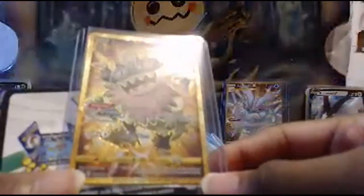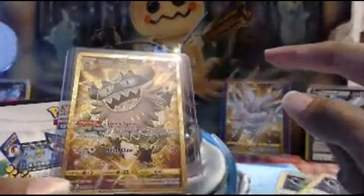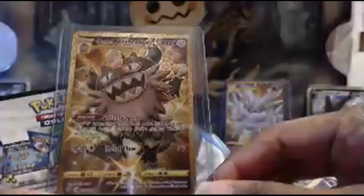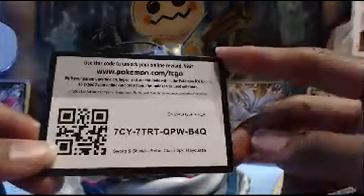Before we end this video, this is the last code card. We're going to take a look at shiny Galarian Perserker. This is one of the two most expensive cards in the set — Galarian Perserker and Golden Frostmoth. I only ever pulled these cards once. As soon as I pulled them I put them in a penny sleeve and a card protector holder. I will be getting these cards PSA graded. Last code card of the video — three-pack blister pack of Rayquaza.